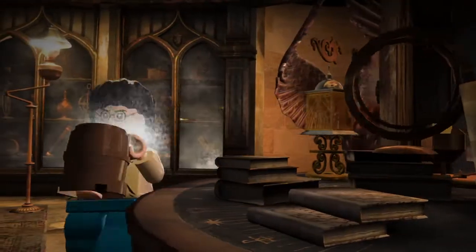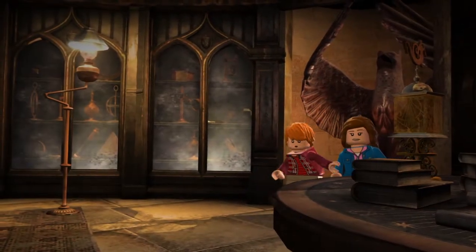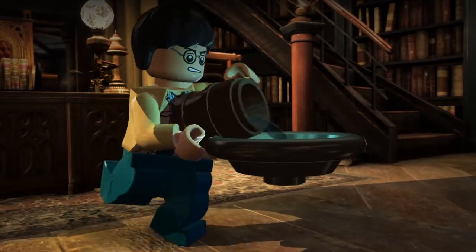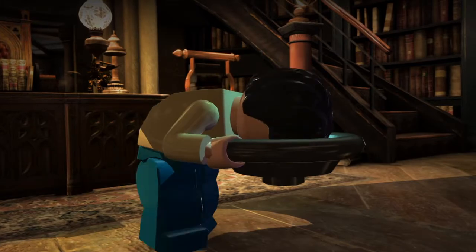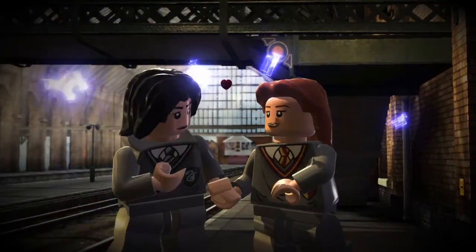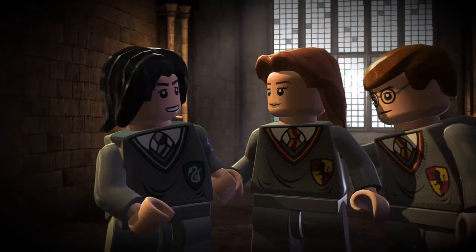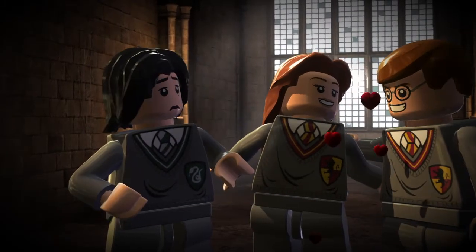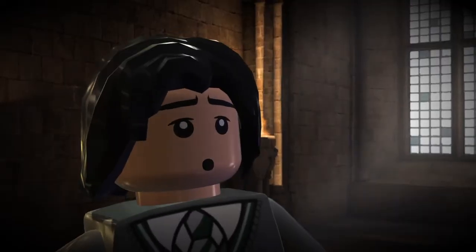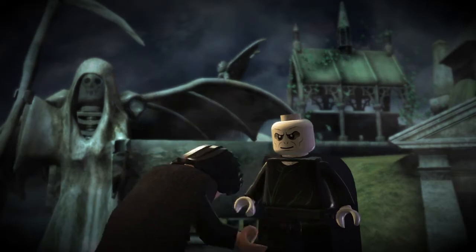We actually get a cutscene this time — excellent! What is he doing? Put all of it in there — toss it aside. What actually happened? So Lily Potter and Severus Snape actually knew each other before, and then she was taken away from him.